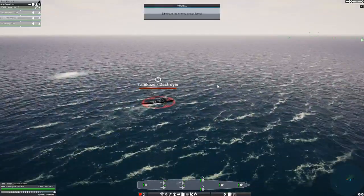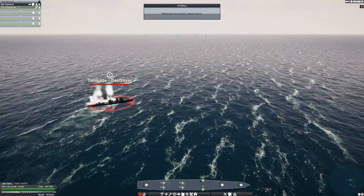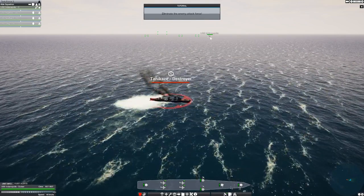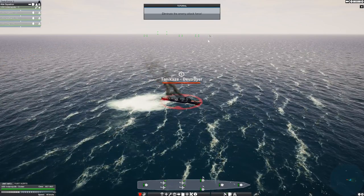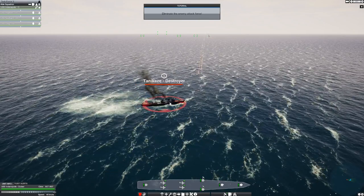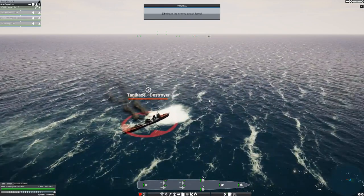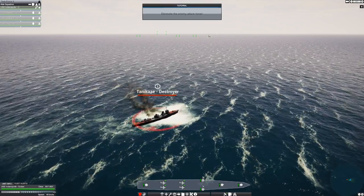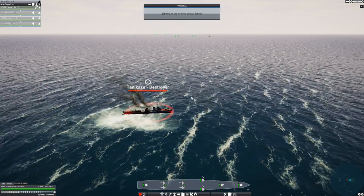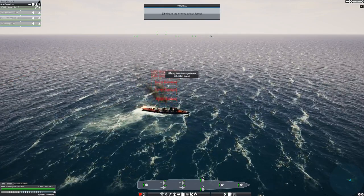This essentially shows you the basic combat mechanic of the game — if you have a bigger gun, it has more range, and you can have one ship take on multiple smaller ships. The AI doesn't rush into range, and even if they did, they would be taken out before they can even shoot. Light cruisers have longer range than destroyers, and heavier cruisers have longer range still. We destroyed the fleet.